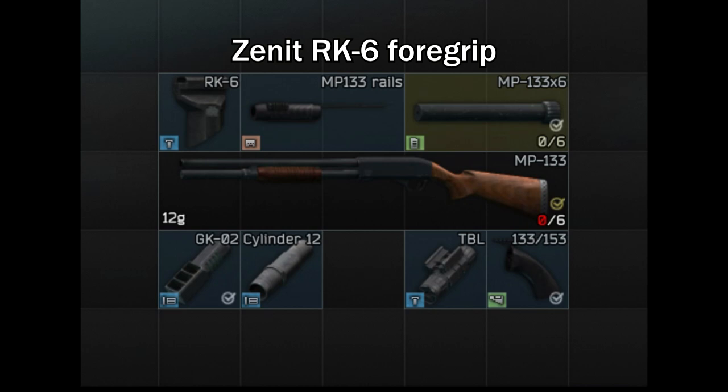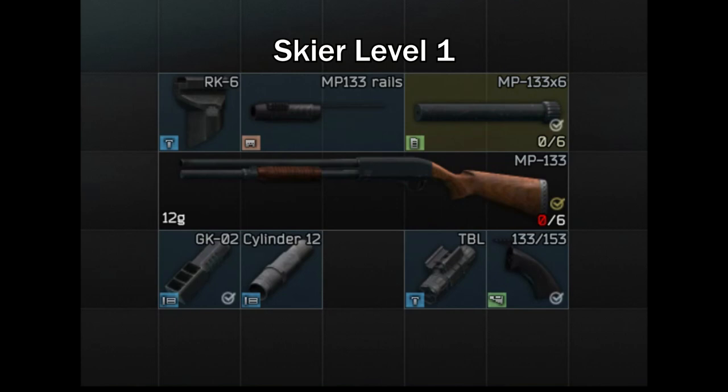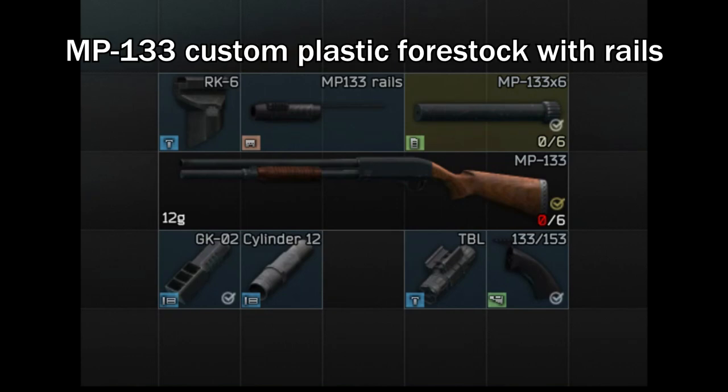Next you'll need the Zenith RK6 foregrip, which can be purchased from Skier level 1. After that you'll need the MP-133 custom plastic 4-stock with rails. This one is from Mechanic level 1.